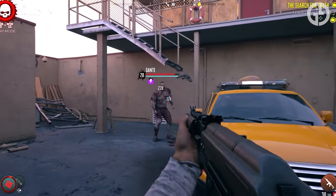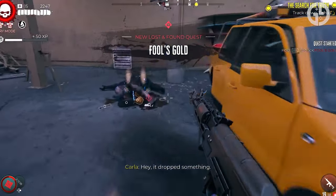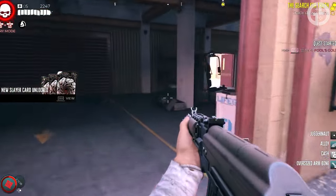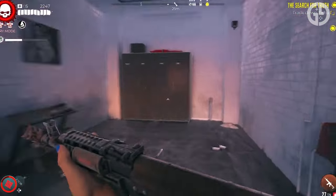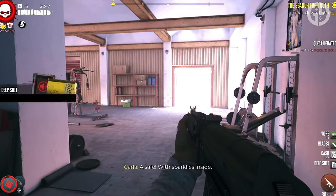To start the mission, you need to kill this special crusher zombie called Dante, who will drop a letter when you put him down. Once you've killed Dante and picked up the letter, head into the building and towards this locker that used to belong to Randy. The game will then task you with following a paper trail to a hidden safe, which — as you might have guessed — holds the legendary Blood Rage Knife.